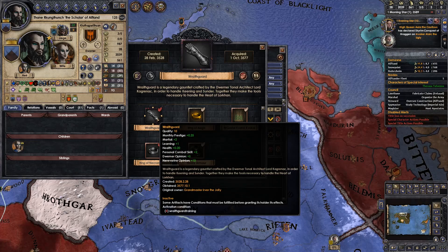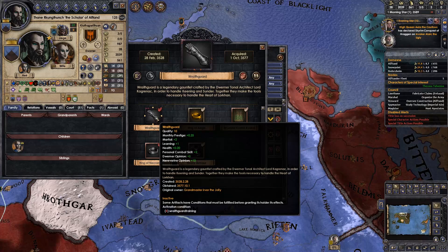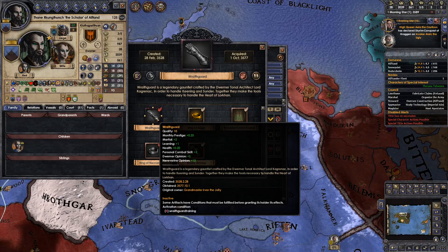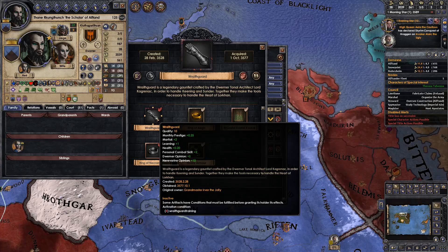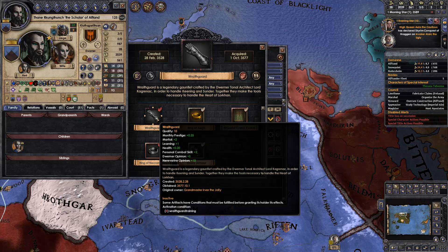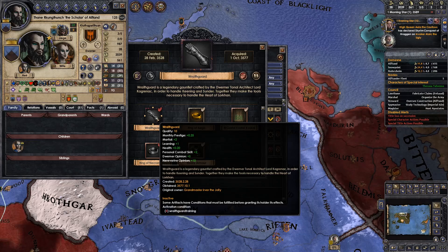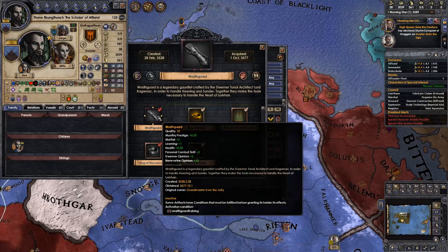Now we can't use it, but it's obviously nice to have around — it's one of the strongest artifacts in the game, bar none. Wrathguard training is needed. We need to find somehow a method of becoming trained in using it. No idea how that happens; the event might not even be in-game. So I need to look that up at some stage and work out if it is even possible to use the tools of Kagranek.